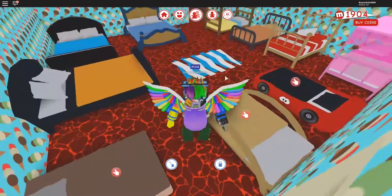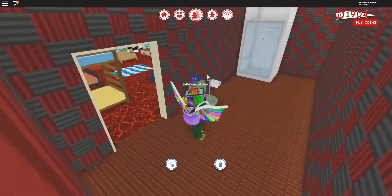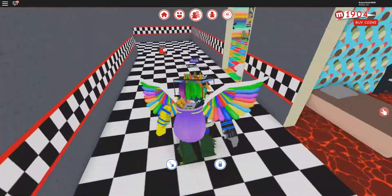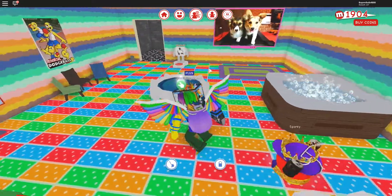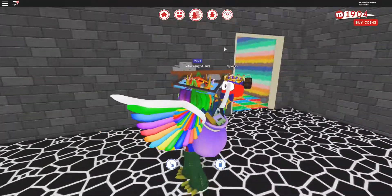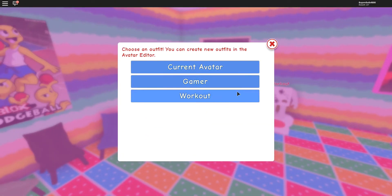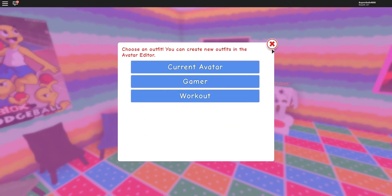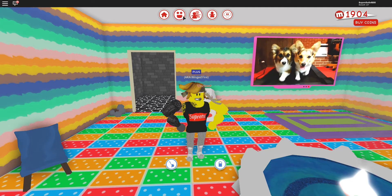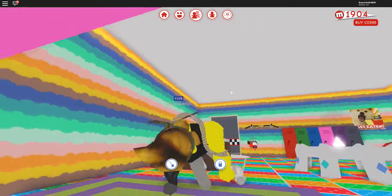Okay, this is the room where all the kids sleep if they're staying here overnight. And this bathroom is also unfinished. And this is the exercise room with its own closet, which is also unfinished. And it comes with a workout outfit, and you can work out in it and stuff.